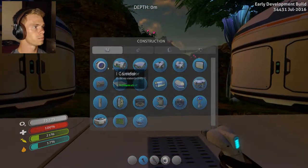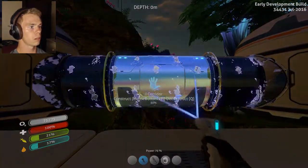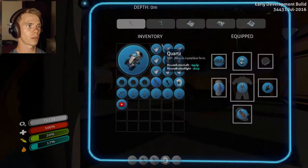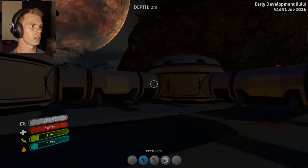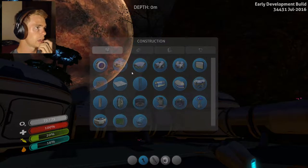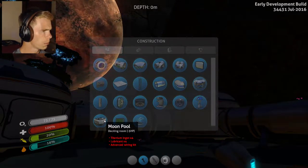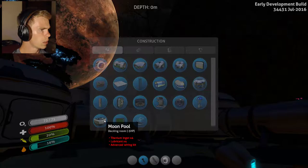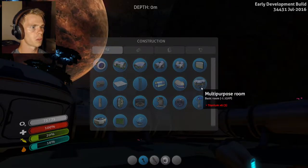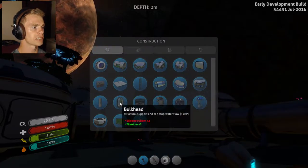I need to make this right here. And can I put one in the middle? I probably can — do I have enough for it? I don't have enough for it. Calorie deficiency detected. Okay, I know. Moonpool. Ducking room — I don't know what that is. Window. Multi-purpose room. Where's my hatch at?